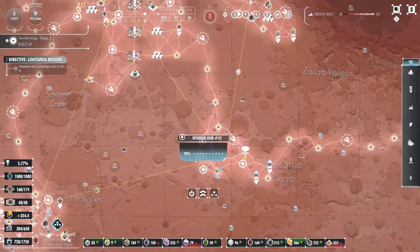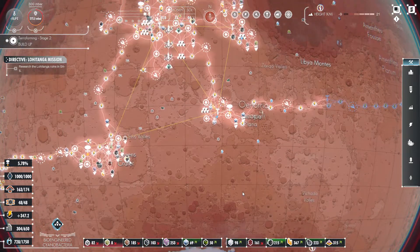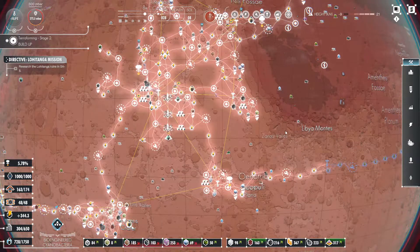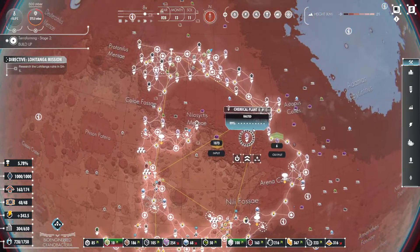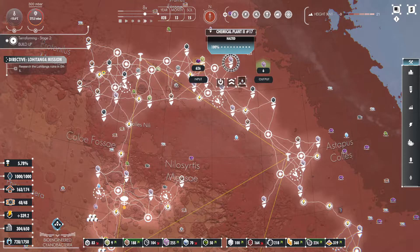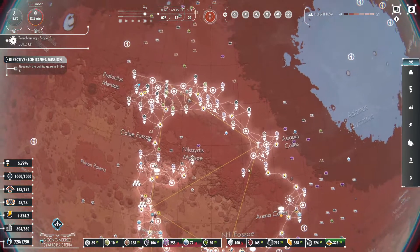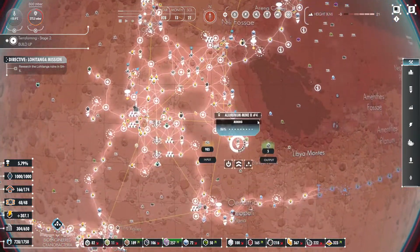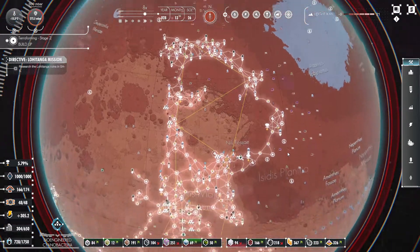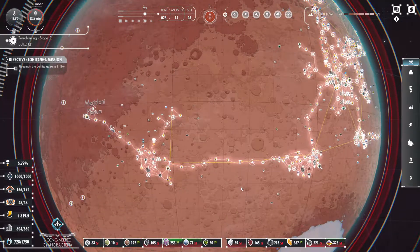I do wish you could set the storage centers to say, hey, these need silicon, so let's store preferentially silicon here as opposed to just whatever the computer thinks it wants to throw wherever. So we just had some food stored here. We don't have any research centers nearby. A bunch of these are actually full and they're not getting moved out — the demands are getting met with our other mines.